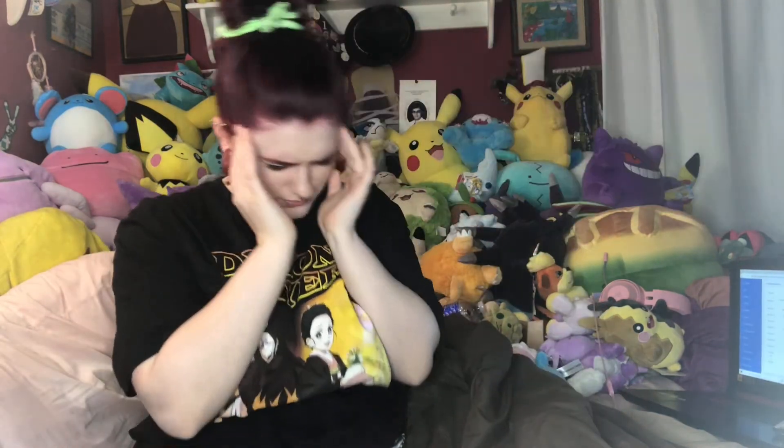Round ten, I picked Shiinotic — finally the fairy type for the core I'm trying to build. It's also a grass type. I think I have a lot of good Pokemon that can take out a poison type, considering Shiinotic has a four-times weakness to poison. It's very slow, but he's a little mushroom man I think I could put to use. He does have an ability that thrives in the rain, which is cool, and I'll be able to utilize that in matches where people won't expect it.